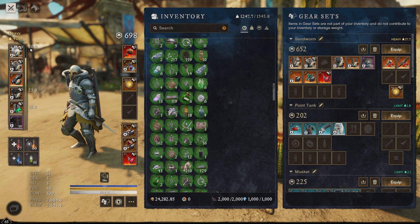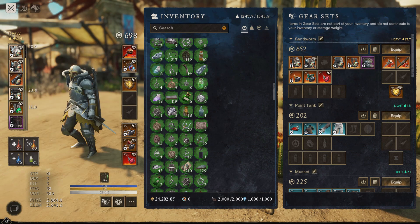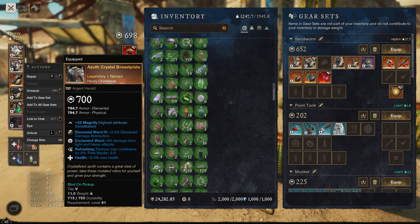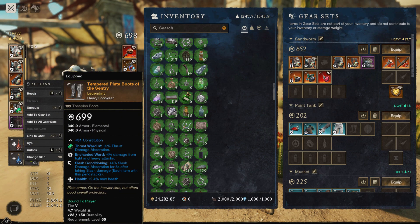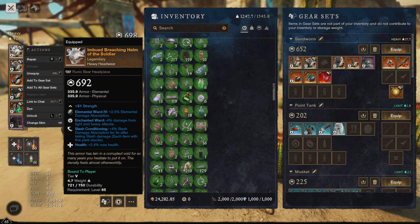Just wanted to do a quick update on the tank build. We're starting out running basically all heavy armor again this time. They changed it so the armor rating on pieces in the expansion is all even split, so there's no more specking for just physical or elemental — everything's going to be even across the board. So don't worry about your armor rating like we did last time.